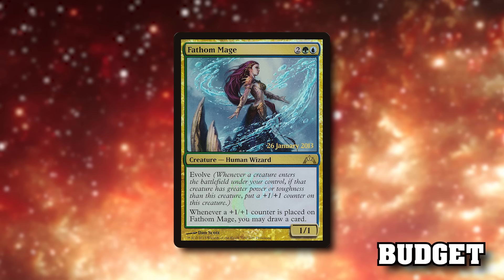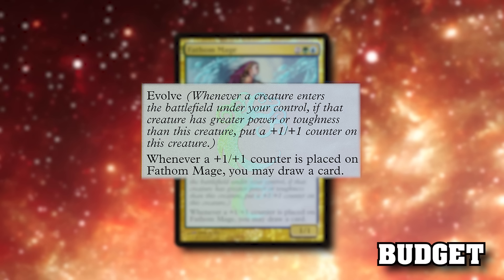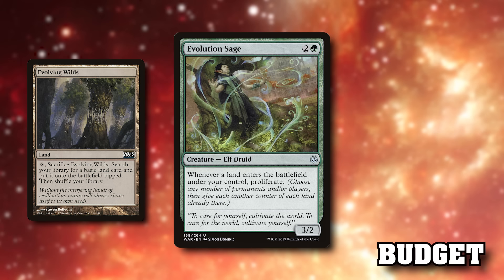For example, you can include Fathom Mage — a 1/1 creature with Evolve. Whenever you put a counter on it, draw a card, so every time you proliferate, draw a card in essence. It's quite a strong effect and the card is very cheap at 20 cents. The great thing about Evolution Sage is that if you play any fetch lands — whether that be Evolving Wilds or Misty Rainforest — when they enter the battlefield and get cracked, they trigger her twice, meaning you get two landfall triggers.